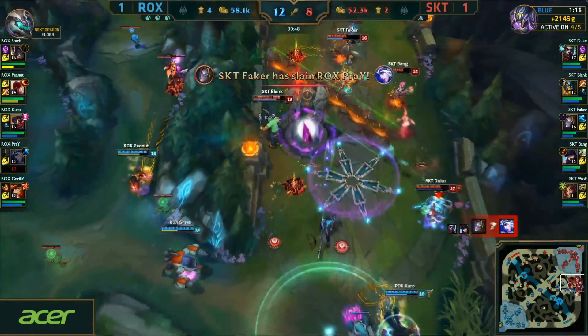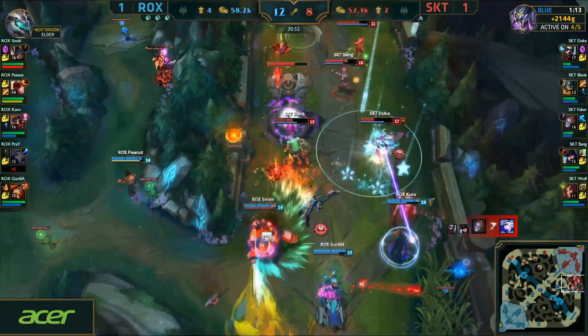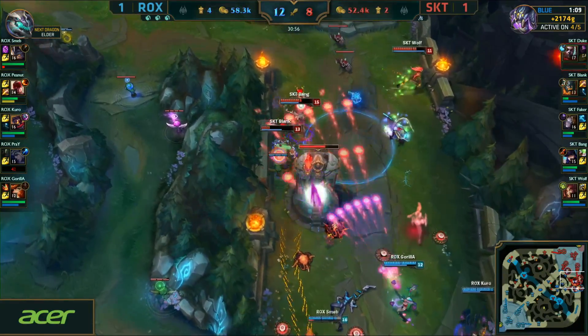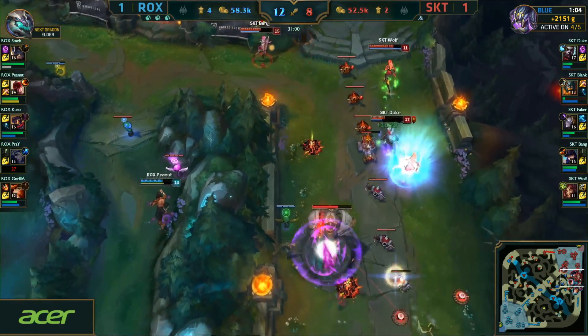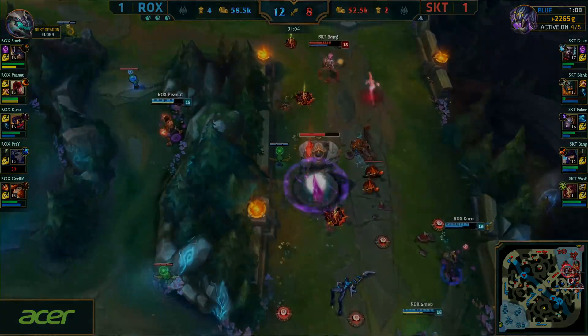Shockwave puts Prey into a trap as well, and the deletion is there. Nicely played. Duke getting a bit low, but he's finding that Guardian Angel. Putting in a bit of damage — and they will pop the GA. Bullet time gets some damage. They cannot quite get Blank, and Duke revives up. Still a bit of time to play with.